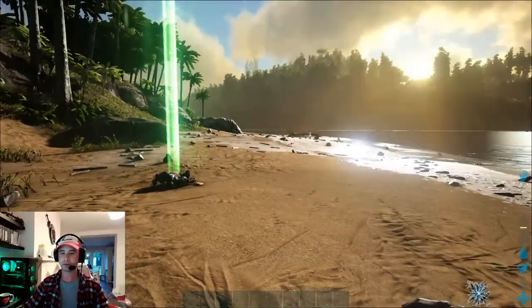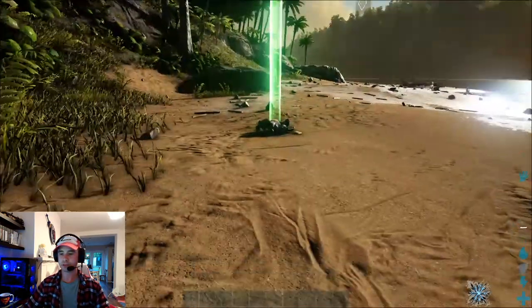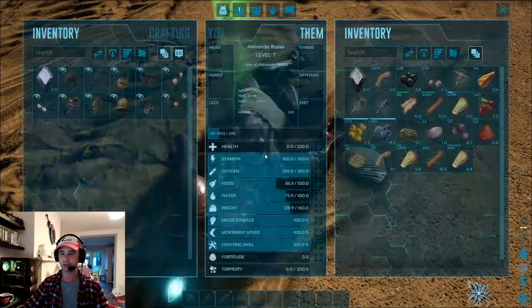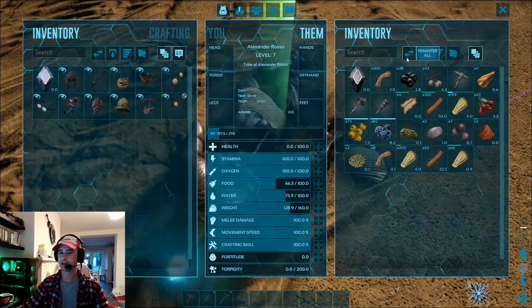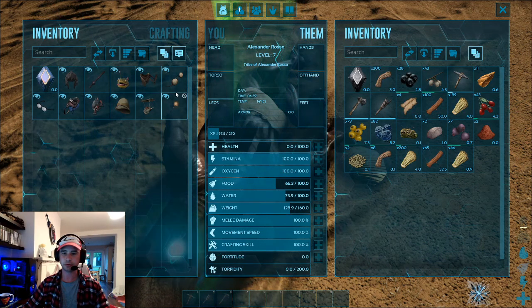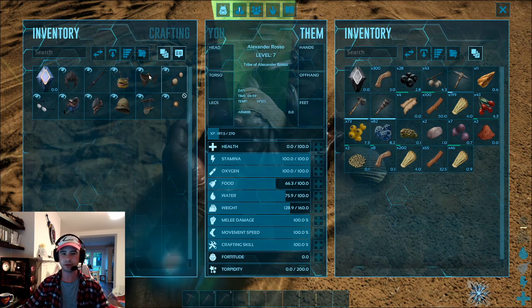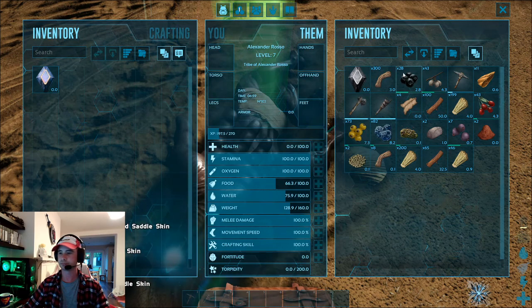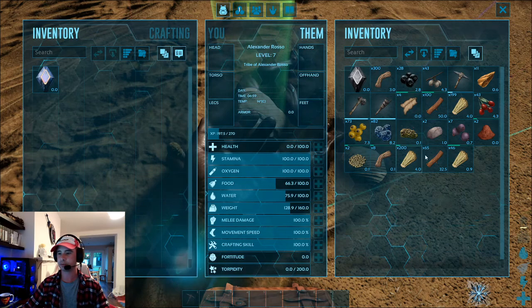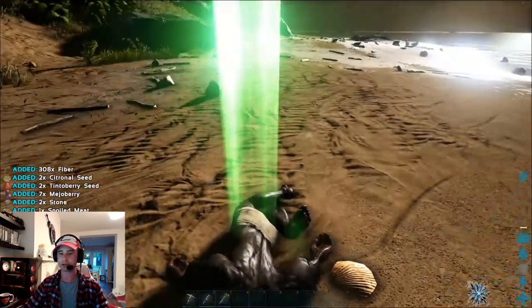When you die, you can find your body by the green line coming out of the sky. It's very visible and that will direct you to where you are. You can then access it by pressing E or F and get your stuff. I'm going to get rid of these starter items — as I said before, every time you die and respawn these come back. I'll press the double arrow button which transfers everything that was in my inventory over. You can use this on dinosaurs or whatever to quickly transfer everything.